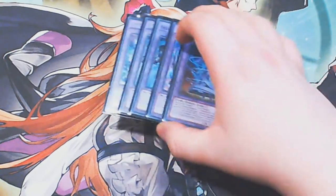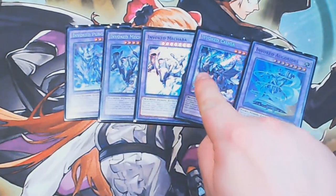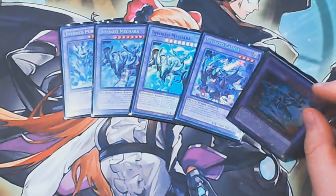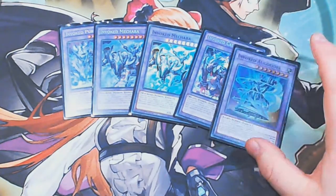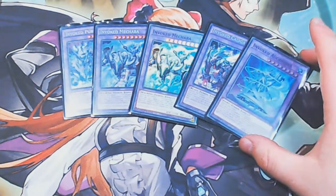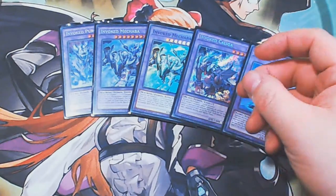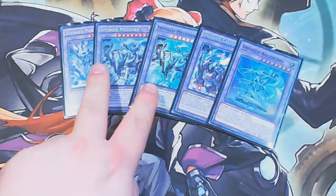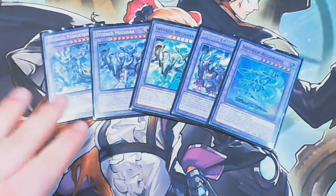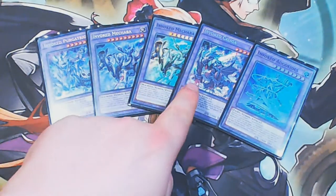We're going to look at the Invoked fusions first. We've got one copy of Argoaedes, one copy of Caligula, two copies of Mechaba, one copy of Purgatrio. Argoaedes is one of the most important ones — everyone sleeps on this card. The fact that it pops during their turn, which they never realise, and the fact that it gets massive is just insane. Caligula lets you slow down your opponent; with Purgatrio on the field you can still attack loads of times and it switches off their effects. Mechaba and Purgatrio — you know what these do: punching through, OTKing, protection, popping cards, making beat sticks.